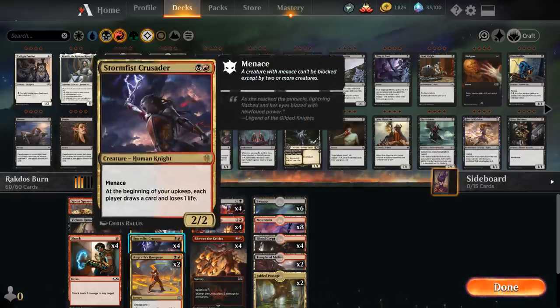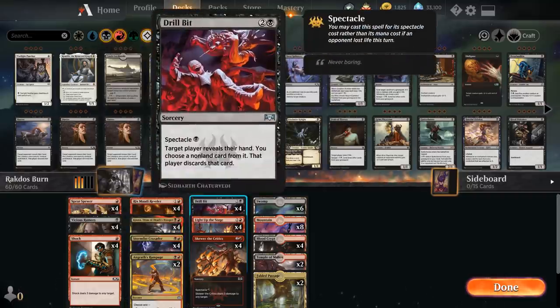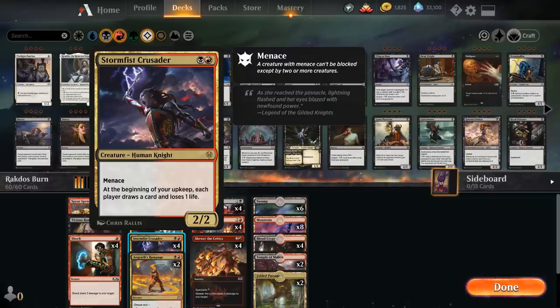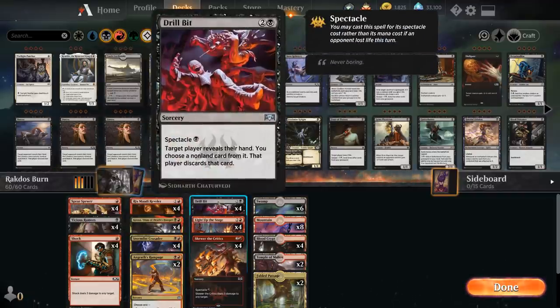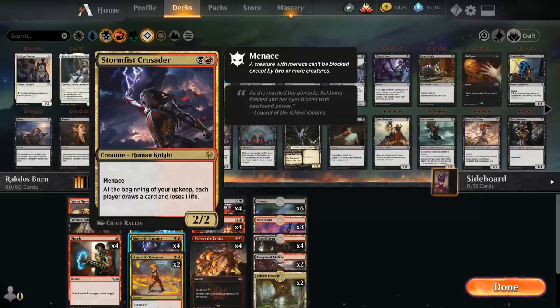One of the more important cards is Stormfist Crusader — two mana for a menacing Human Knight that says at the beginning of your upkeep, each player draws a card and loses one life. It's symmetrical, but it also helps enable spectacle since the opponent loses one life. It's very good there, and it helps us draw a lot of cards. Our deck is also playing four main-deck copies of Drillbit, a targeted discard spell, so if we let the opponent draw extra cards with Crusader, we can still take their best card for just one mana.